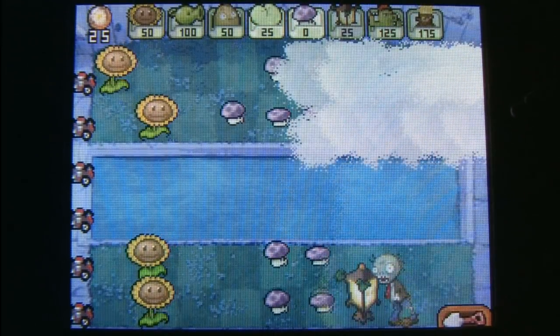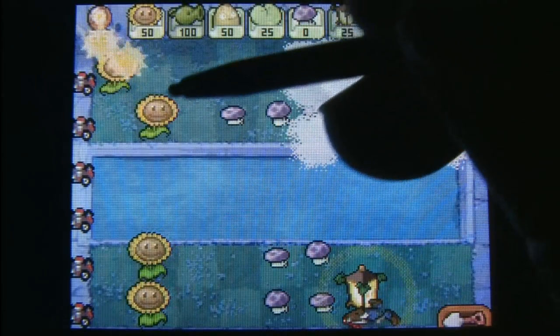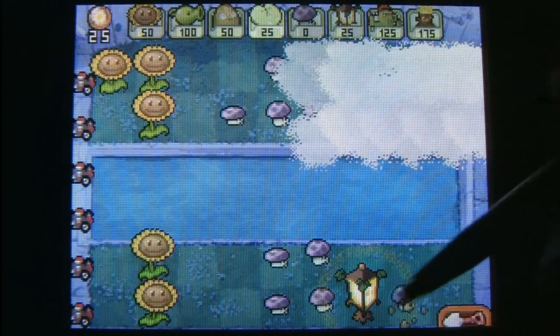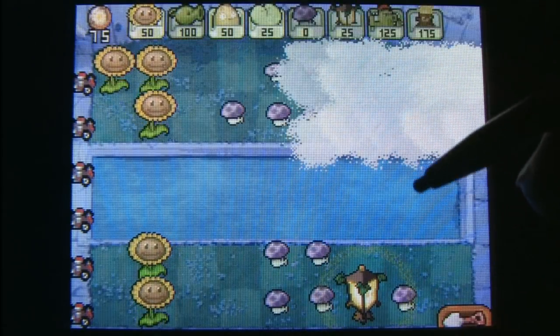The way I normally play is by building a huge field of sunflowers, which gives me enough power to build just about any weapon whenever I need it. But this level is a good example of where I screw something up and don't plant enough defense early on. If a zombie gets to the far left of the screen twice, you lose the round.